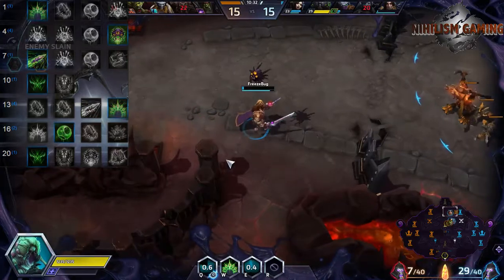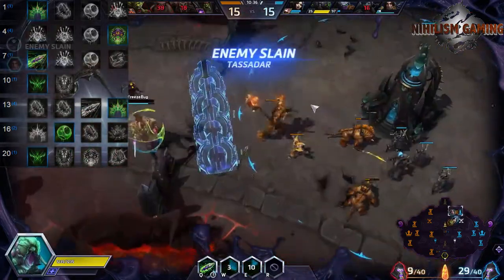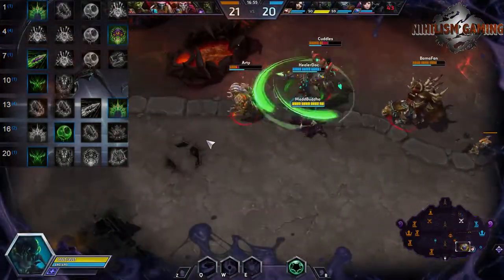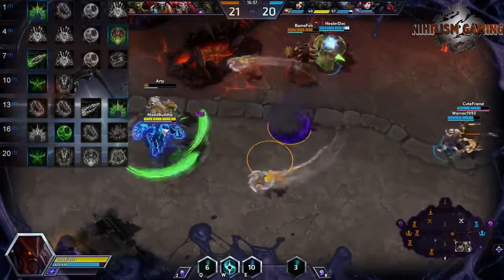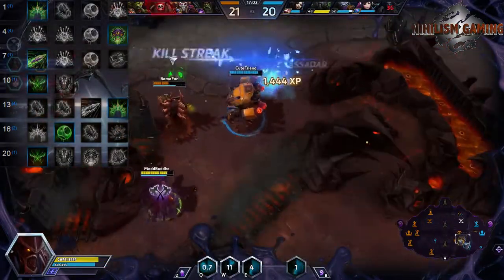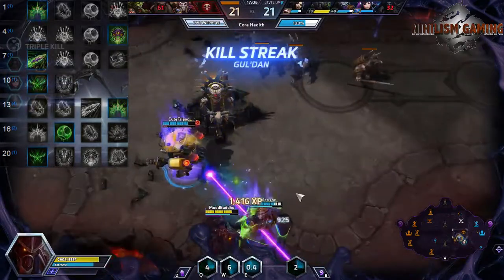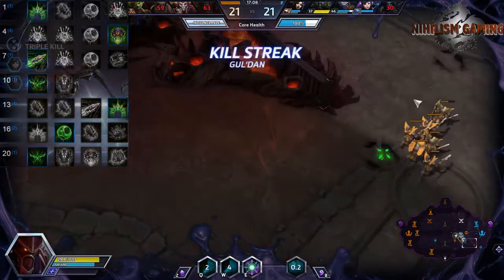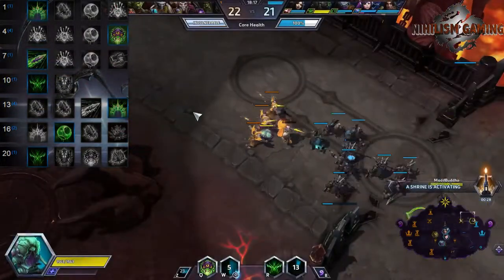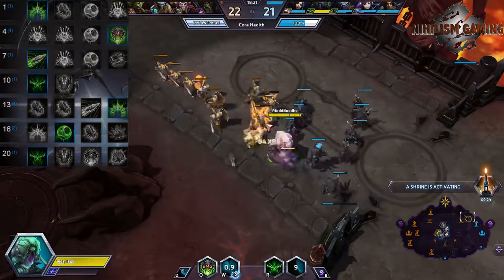At level 10, you can go either way. Ultimate Evolution can be particularly useful for engaging or cleaning up team fights using your disposable Abathur clone. But you can also go Evolve Monstrosity. If you take Monstrosity, it works very well with hat when it split-pushes a lane — you can leave the Monstrosity to split push while you're hatting somebody in a teamfight, overall increasing your effectiveness on the map without sacrificing too much teamfight potential.